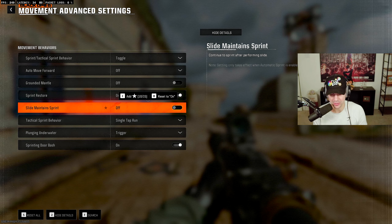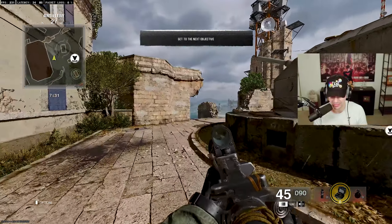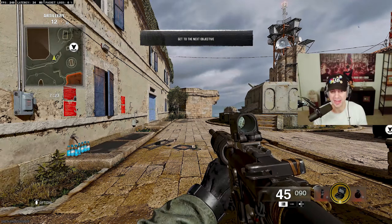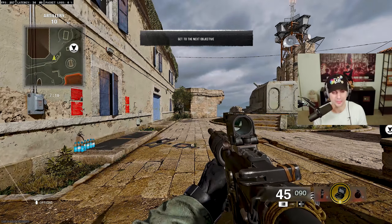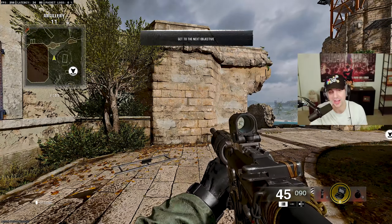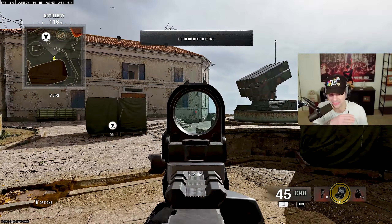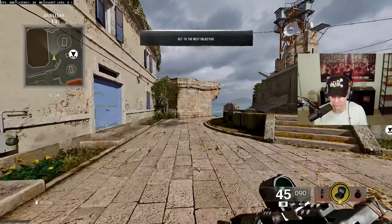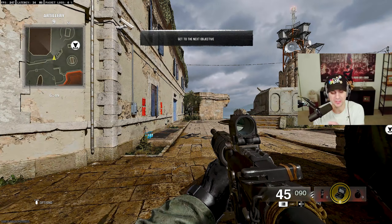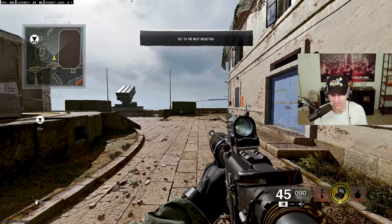Keep Slide Maintain Sprint turned off — that's important for what I'm about to teach. For slide canceling: hit your slide button and your jump button together (mine is R3 + X). You can slide cancel around the map, slide and aim in, jump slide and aim in, or jump, aim in, and then slide. If you're in the air and hit your slide button, you'll slide as you hit the ground — very useful for crafty movements.